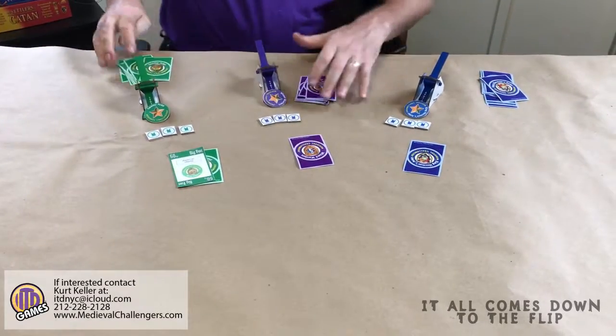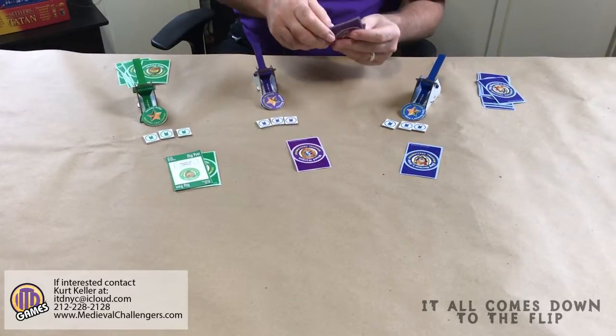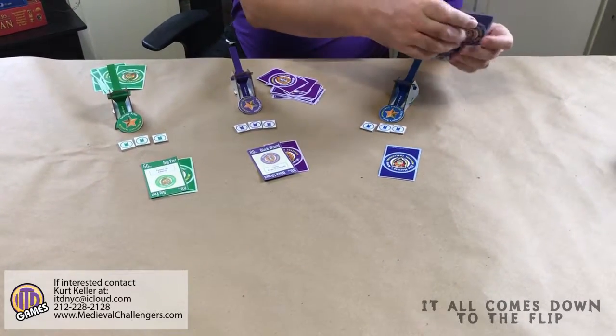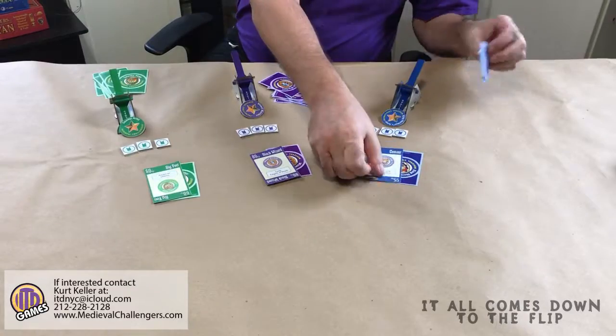I'm playing my bigfoot for 60 points. The wizard over here is playing the black wizard for 80 battle points. And King Norman is going to play the centaur for 55 battle points.